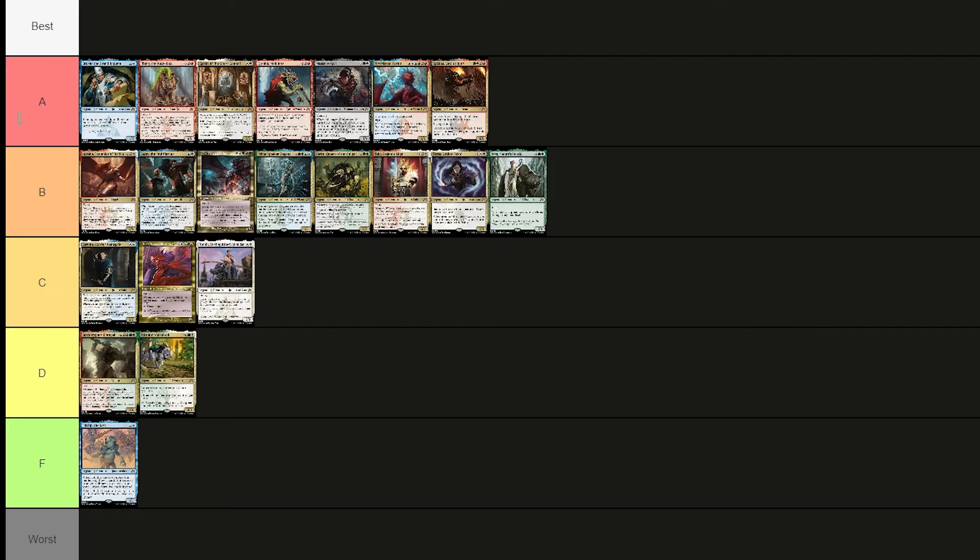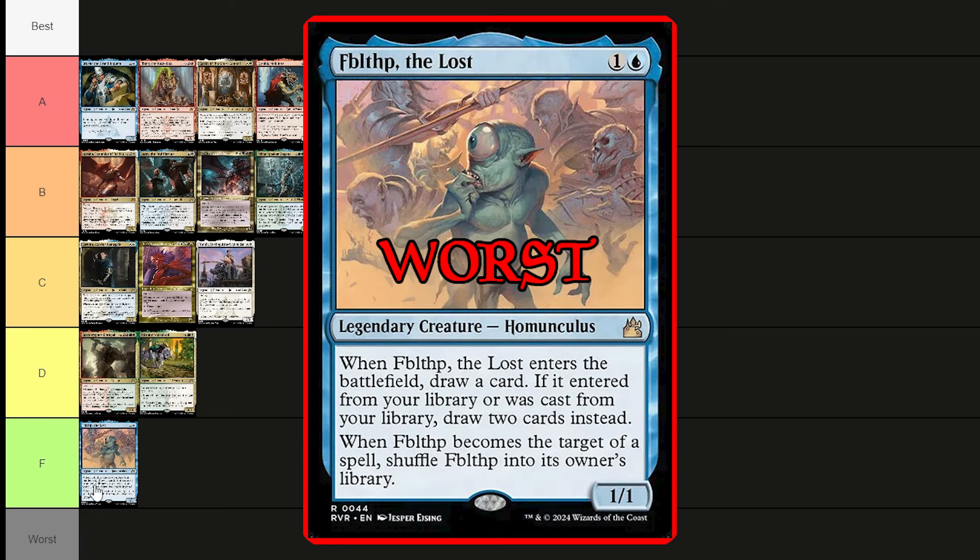Here's the full tier breakdown: A tier all pass with top marks, B tier pass with slightly lower marks, C tier barely passing, D tier really struggling, and F tier — Fibblethip the Lost fails completely. Sorry Fibblethip, you flunked this set. You need to find a new major, because you are lost.